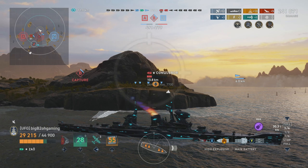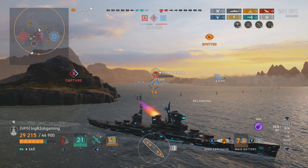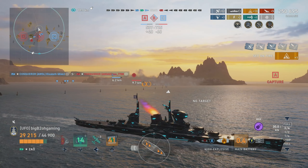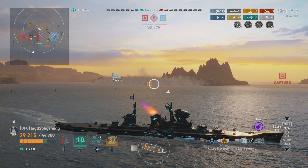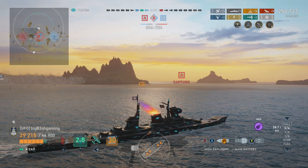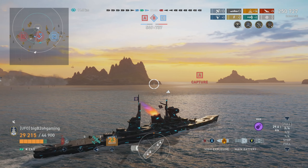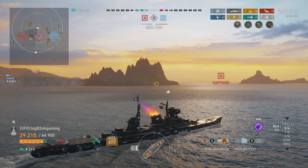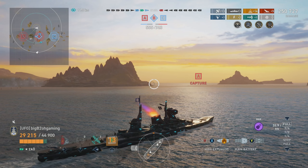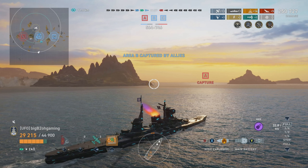Montana is on a sliver of HP but we only got a single fire, not a double. Now he's just trying to reverse away to survive. We're still down on points pretty badly. I'm hoping our Conqueror goes south with Yugomo to finish off the Montana — we need to kill him to win. I'm hoping Montana keeps reversing so we get his broadside, so I switch to AP, trying to set up a shot to finish him off and pull this comeback while we're down so many points.